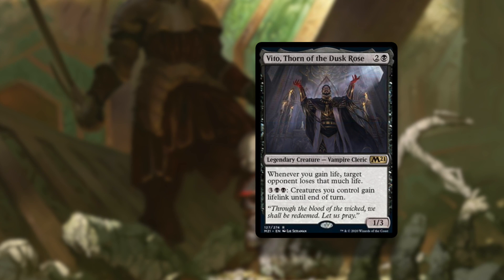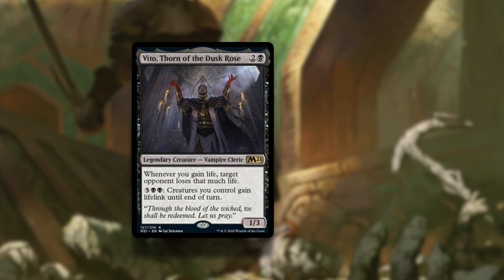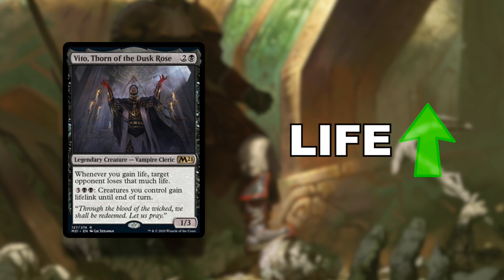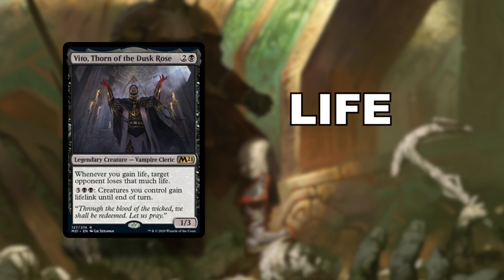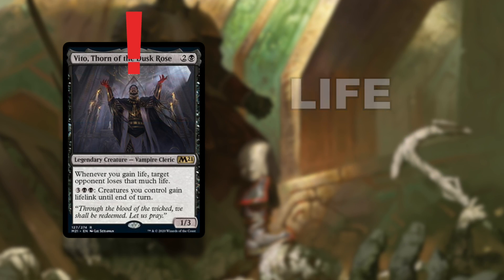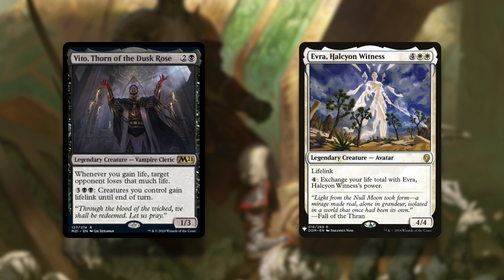so, saying all that, here are some fun ways to combo with Vito in EDH, Pioneer, or whatever you want. Since any change in life in a positive direction is considered life gain, any effect that can massively up your life total will trigger Vito. So, doubling your life with Beacon of Immortality could kill an opponent if your life is high enough. Also, with Evra, Halcyon Witness,